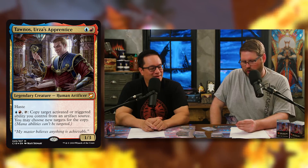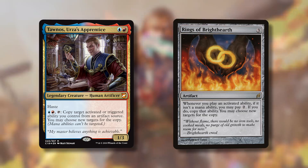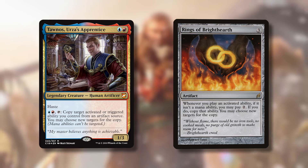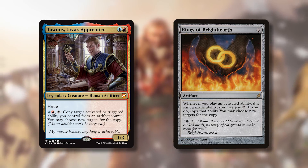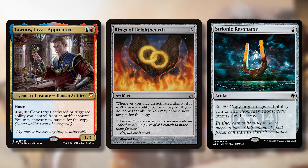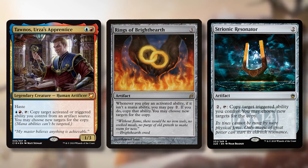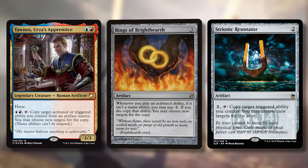Tawnos has an activated ability: tap, pay blue and red, to copy target activated or triggered ability you control from an artifact source — you may choose new targets for the copy. This is essentially a Rings of Brighthearth or Strionic Resonator on a creature. It has to be from an artifact source, and you can't usually copy the produce-mana part, which is why it's activated or triggered.